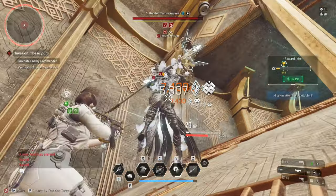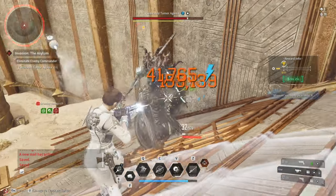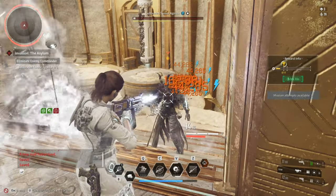Also, what if you are not using Bunny or an electric type descendant, or what if the boss or the faction is not weak to electric damage? There are way too many conditions and variables that need to be addressed with this build.